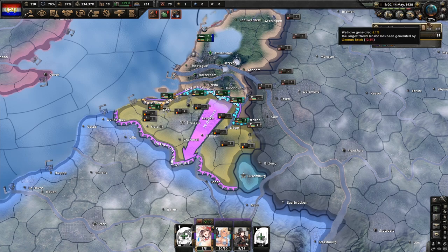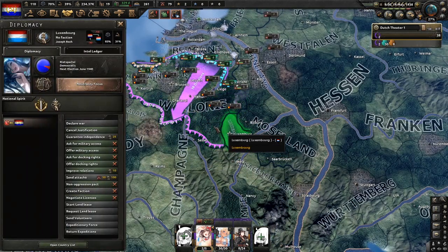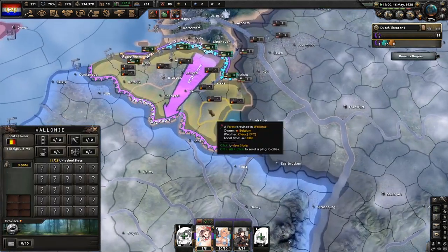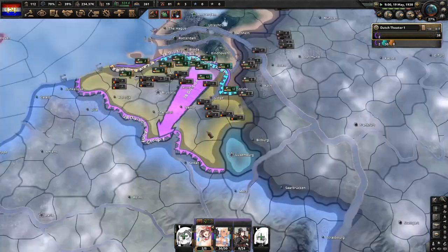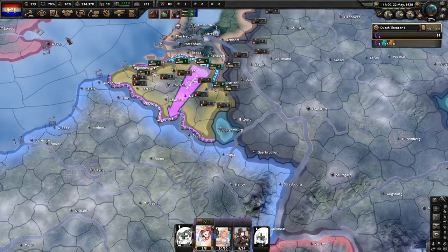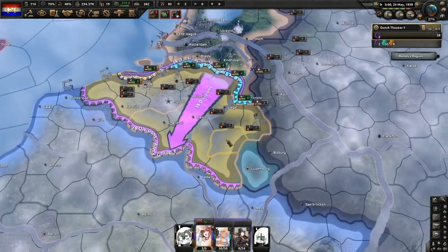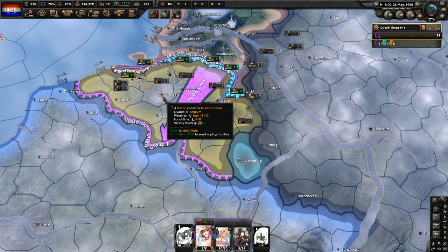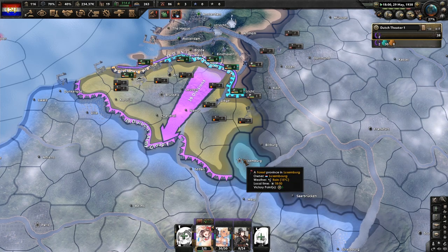The world tension is higher than 25% but they're not getting guaranteed, and there's a reason for this. It seems to me that in the game's AI code, if a country is democratic and has the ability to guarantee another nation, they will not guarantee a nation being justified on by a communist nation, under the condition that the communist nation has not declared any wars prior to the justification.